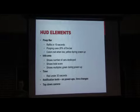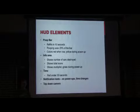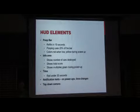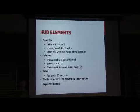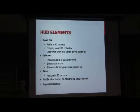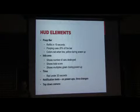We have a few elements on the HUD. It's fairly minimal. We have the poop bar, which refills in 10 seconds. Poop costs 20% of the bar, and it turns red if you're low — below 20% you can't poop — and yellow if you're in the power-up. When you get the power-up, it fills up the meter. We have a small info area that shows the number of cars destroyed, your total score, the multiplier — which turns green if you have the power-up — and the time at the top of the screen, which turns red under 30 seconds. We have notification texts when you gain or lose time and gain power-ups. In the top right corner, we have a top-down camera.